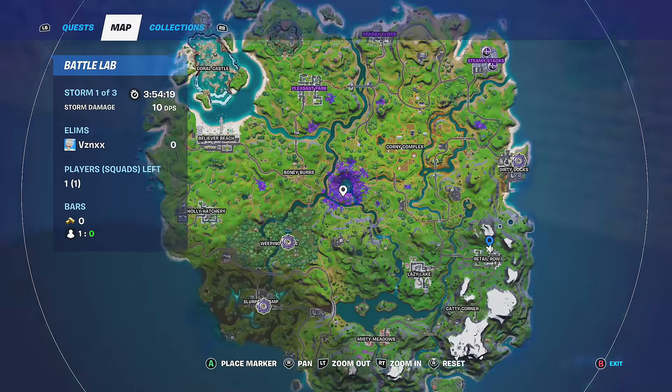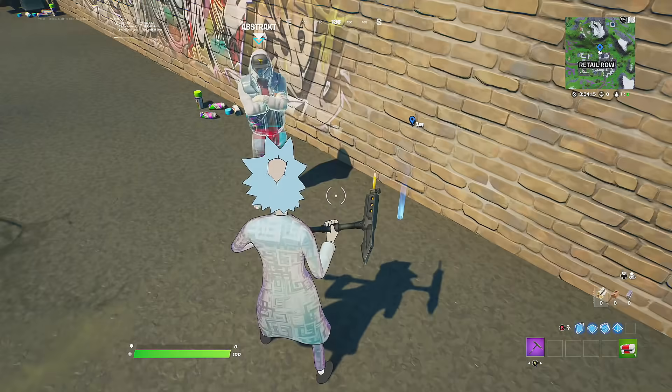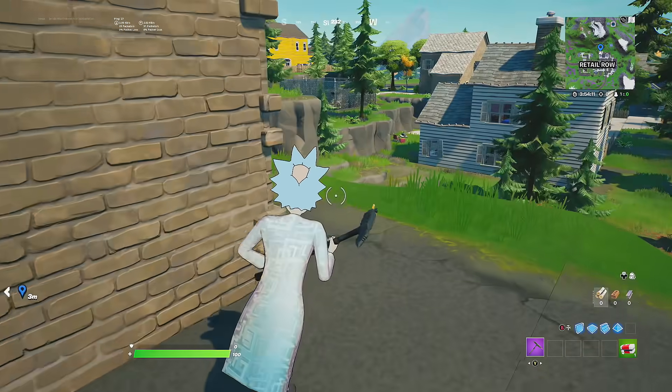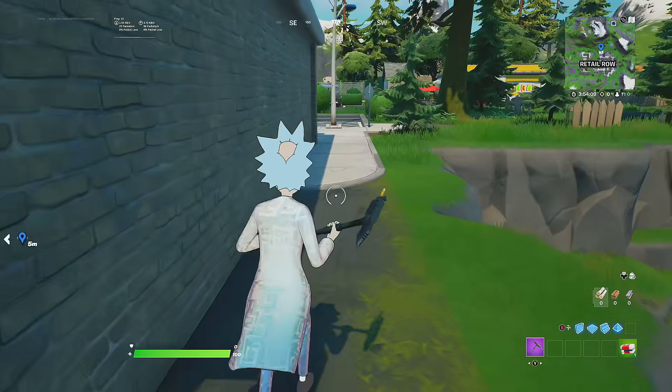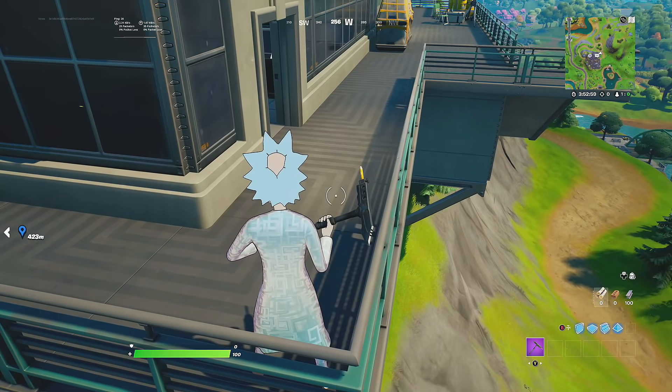The second location is going to be Abstract, and Abstract can be found at Retail Row, at the back of the supermarket area. This is the location on the mini map — just go up to Abstract and interact with the buttons.